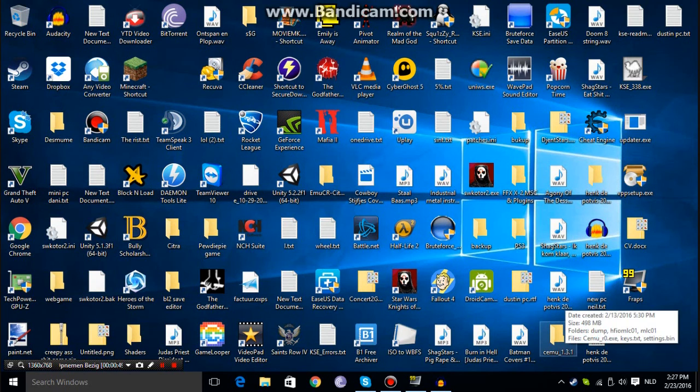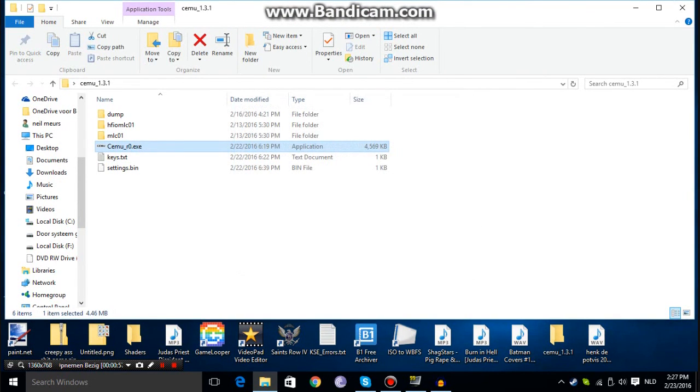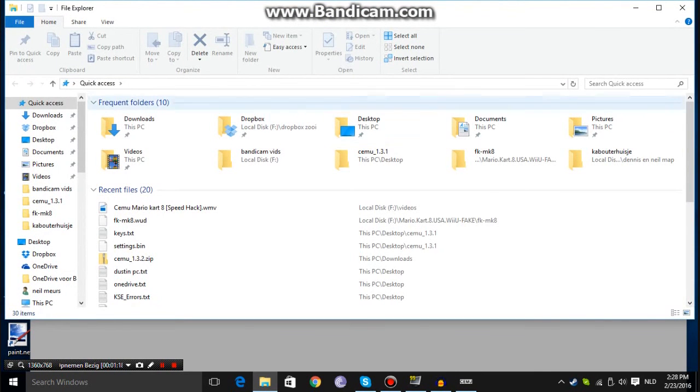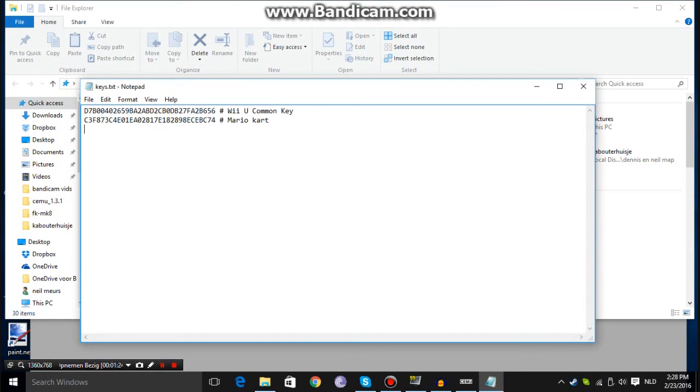I'll open the emulator now. If you need to make it work — because it can give an error when you open a Wii U game — you need to type a key into a text file. This is the Wii U common key; I've put that in the description as well, along with the Mario encryption key so you can run it.